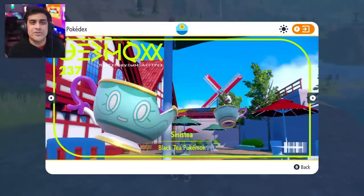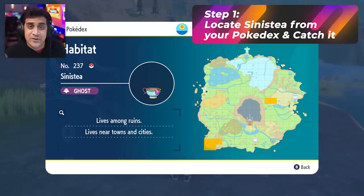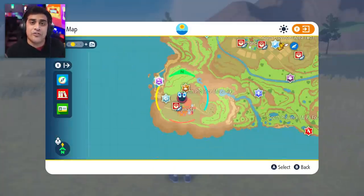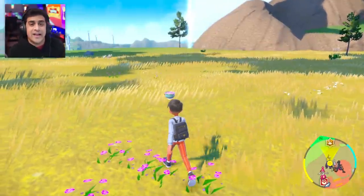The big part is: where do you get Poltergeist? These are the locations of Sinistea on your map if you open it up, and I'm going to head over to the one in Alfernada. This one's going to be pretty easy to get because they're just roaming around the top. Just teleport over there to that area, look around, and you'll find your little teacup and go ahead and catch it.